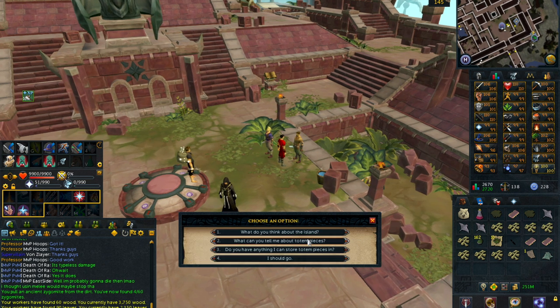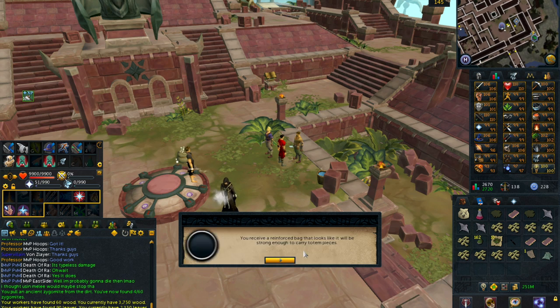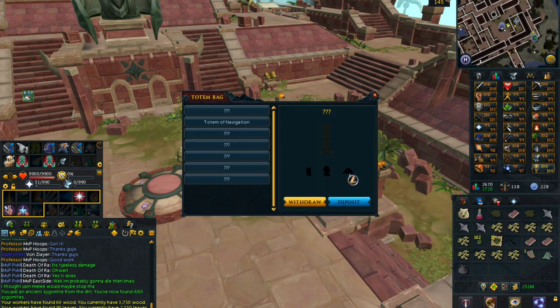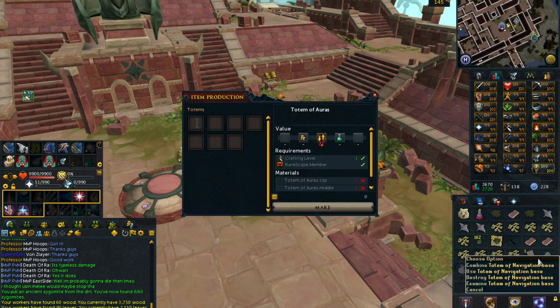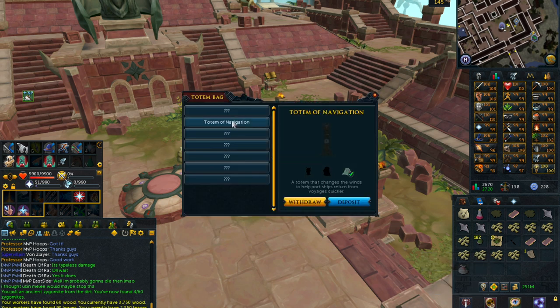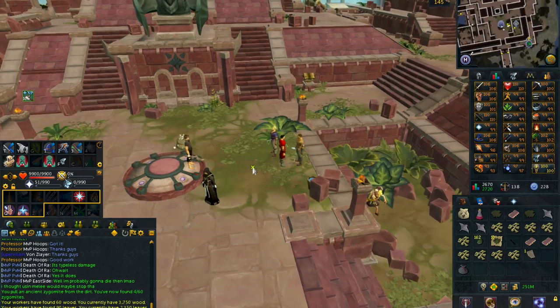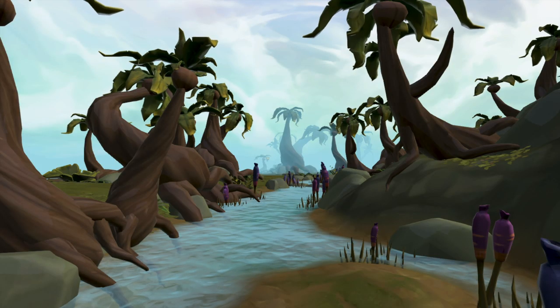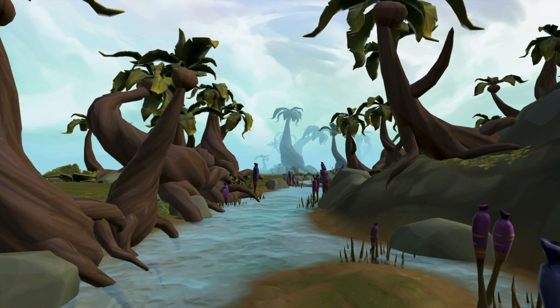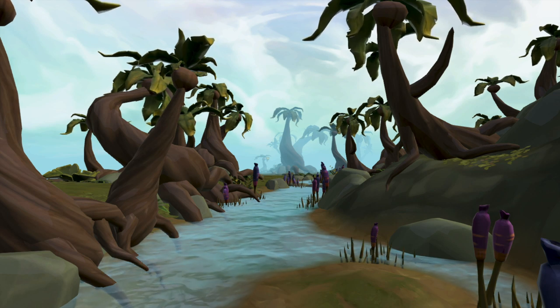Totems are items that can be crafted by combining the totem top, middle, and bottom, and once combined they can provide some really useful benefits. They can be fairly difficult to obtain, but currently there are seven different totems which can be obtained on Anachronia, and the benefits of these totems are actually active all across Gielinor, which is really nice.